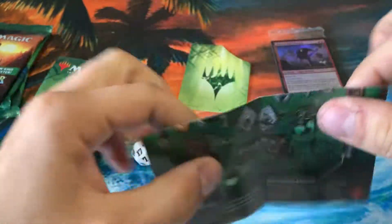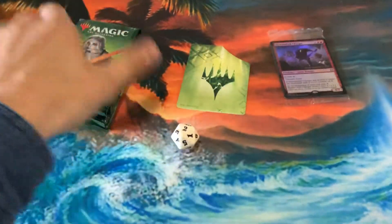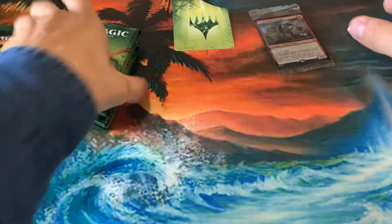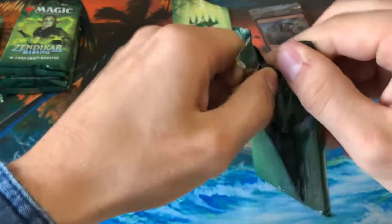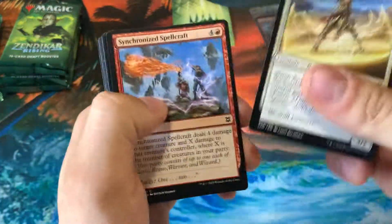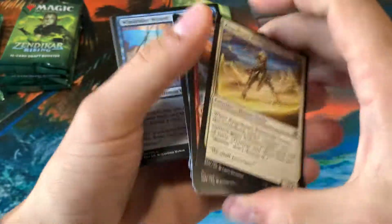Gear up for adventure. All right, so let's get into the packs here. We can roll the dice really quick too just to see what we get — a 12, not bad. All right, so we got eight booster packs to go through today. Let's see what we can get. I'll quickly go through the commons just to see if there's any of the alternate arts there.